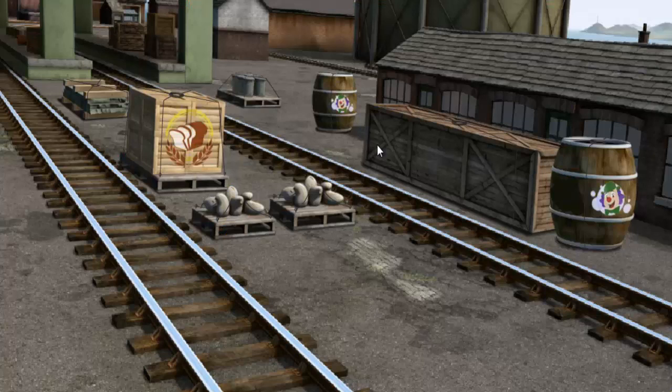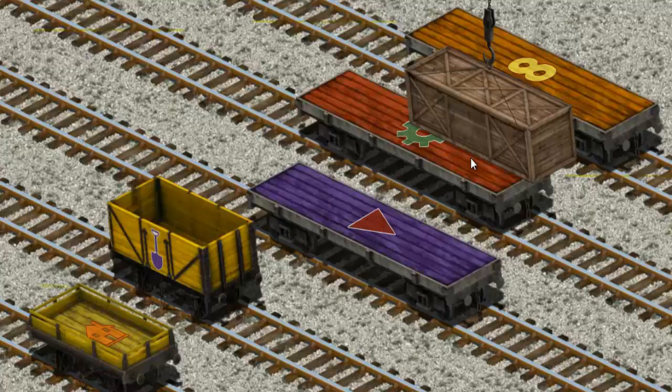It's a busy day at Brendam Docks. Thomas and his friends have many deliveries to make. Thomas must deliver the very long crate to the Steamworks. Show Cranky where the very long crate is. You've found it! Let's lift and load. Now the cargo must be loaded.